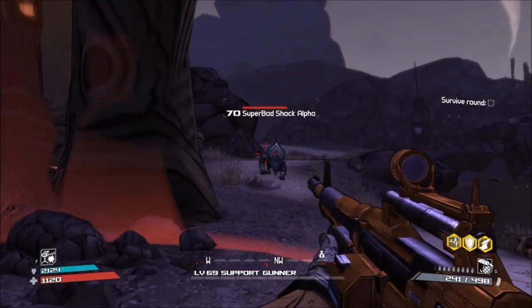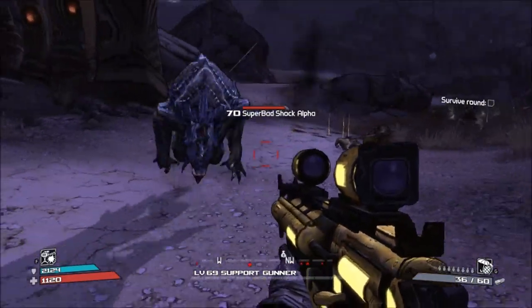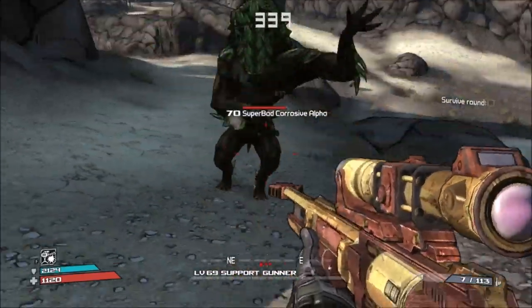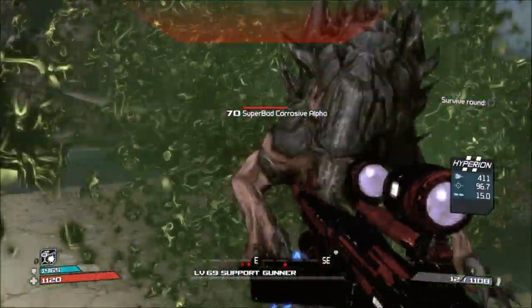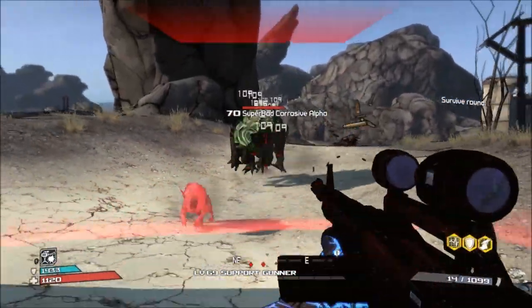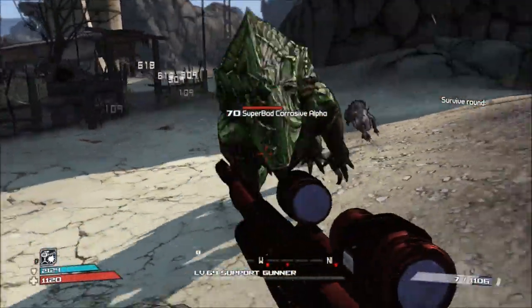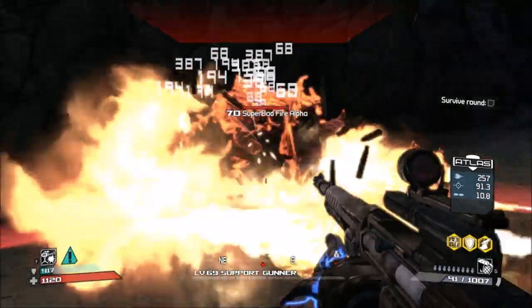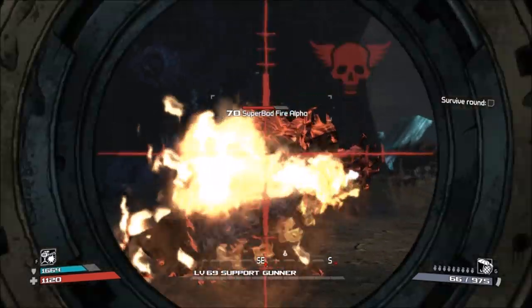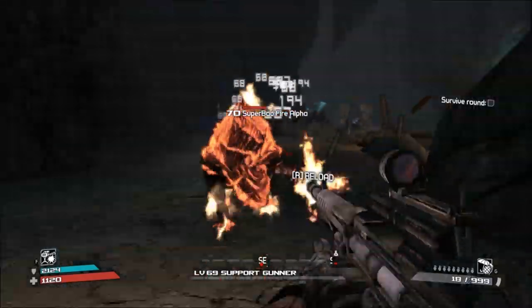Badass Alpha Skaggs are different from plain Alpha Skaggs for obvious reasons. One, they're Badasses, and two, they come in elemental varieties — there is no non-elemental Badass Alpha. All three of these Badass Alphas have the same attacks, which we have not yet seen before, but their attacks are infused with their specific elemental type, just with different types of damage depending on their element.